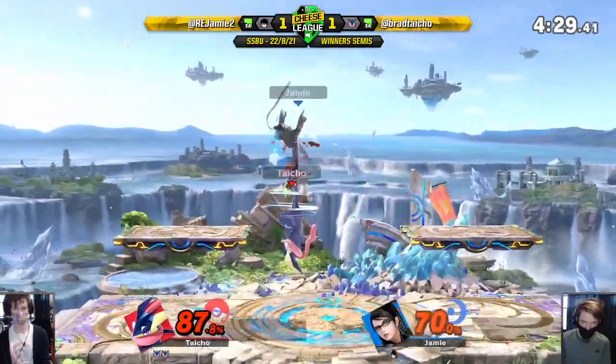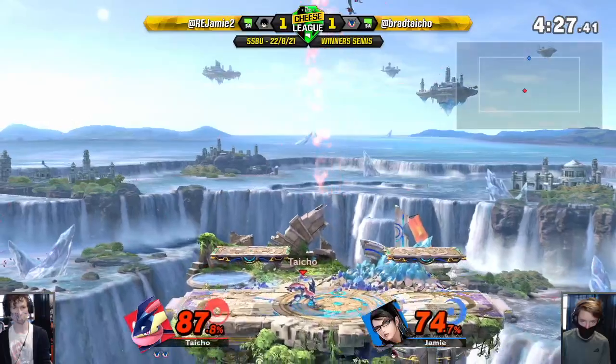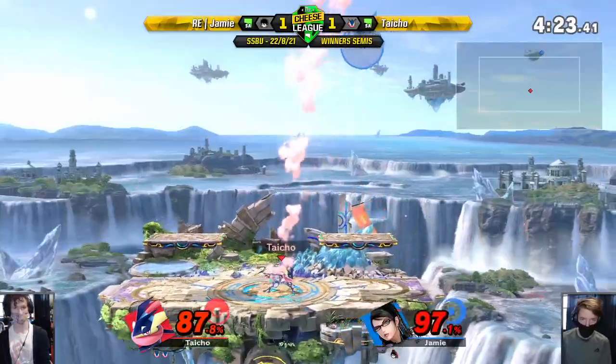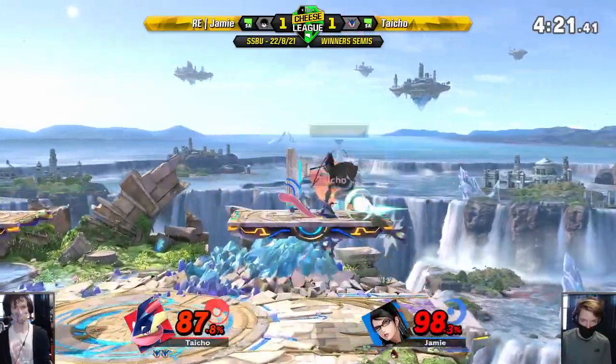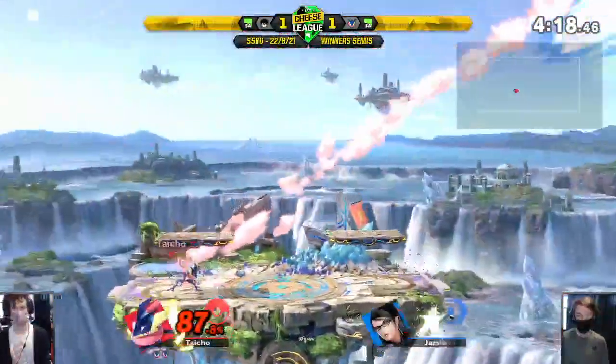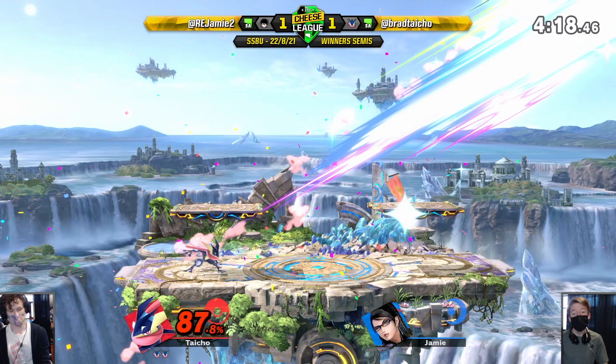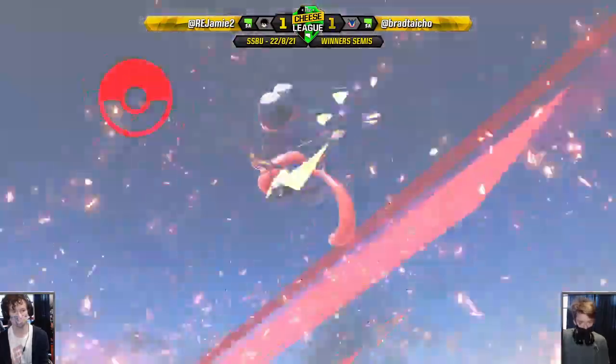Punishing that side B, but not getting a big punish. Getting a small punish. Expecting Jamie to pick an option - doesn't kill but close. Not getting that up-beat punish on the back out. Taking game 3 - 2-1 to Brad. They hate to see a girl boss winning.